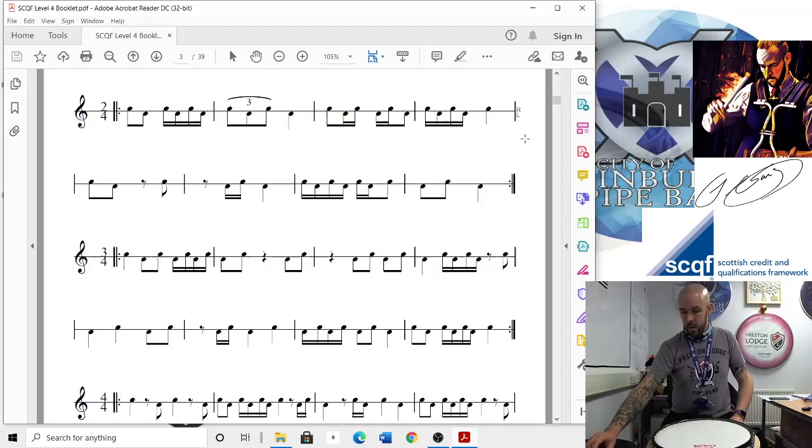Let's try it. I'm going to play it at a slightly sharper 70 beats per minute now, because we've been playing the other ones a bit slower. So let's try just the first line. 1, 2, go. 1 and, 2 e and a, 1 e and a d, 2. 1 and a, 2 e and, 1 e and a, 2. And again: 1 and, 2 e and a, 1 e and a d, 2. 1 and a, 2 e and, 1 e and a, 2. Done.